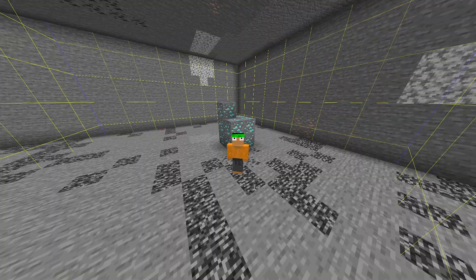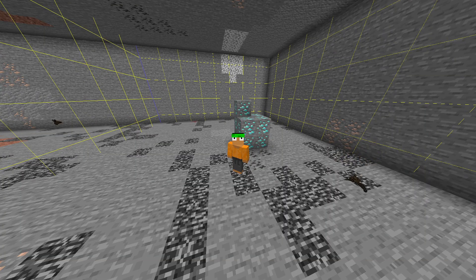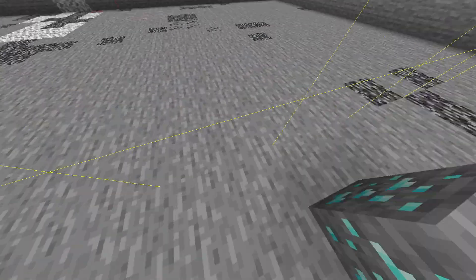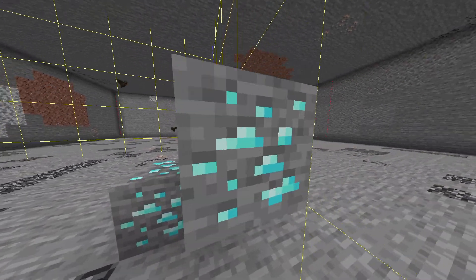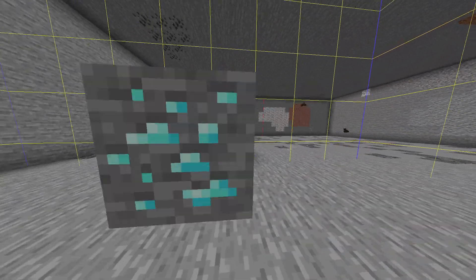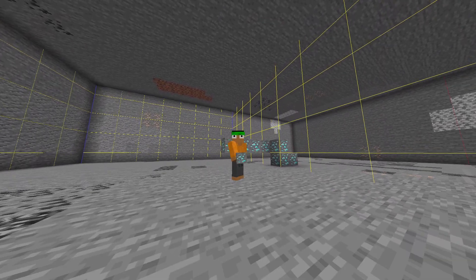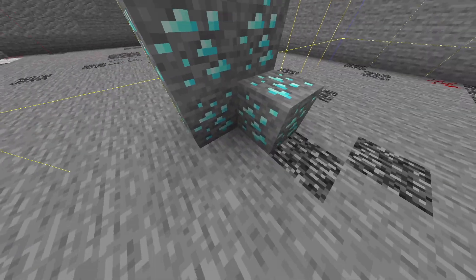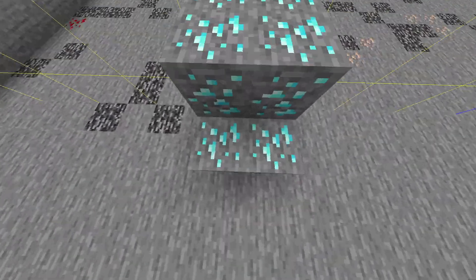Well, the short answer is it's not a single vein — but it's also not clickbait, because these are veins conjoined together. After a diamond is spawned, it doesn't care about chunk borders anymore. It doesn't matter if the diamond hits the chunk border or overlaps into a new chunk. If that one diamond it started branching off of is assigned to one chunk, then another diamond can spawn in another chunk.